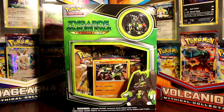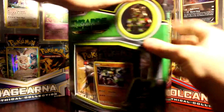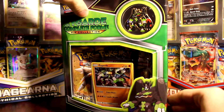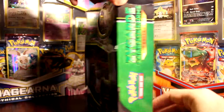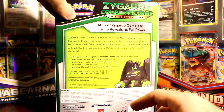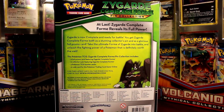Pretty sure this doesn't exist and hasn't existed before. Could be wrong — maybe there were some Black and White things like this, but I don't think there were any in X and Y. I'll show off the packaging. I really like this; it's a really big pin. Zygarde Complete Form pin collection.